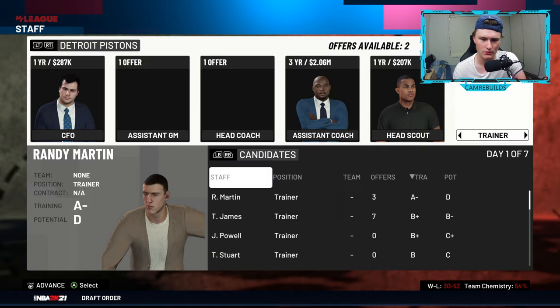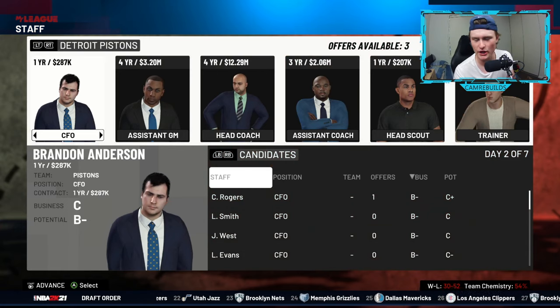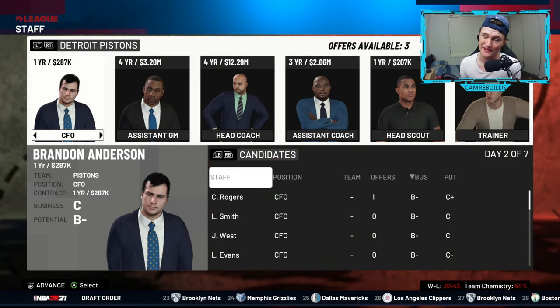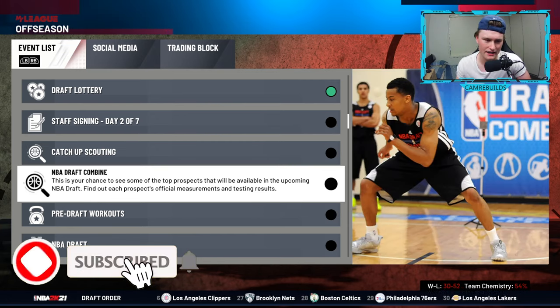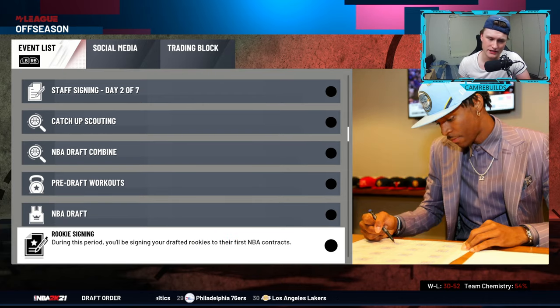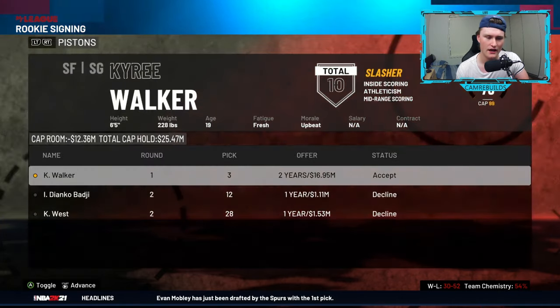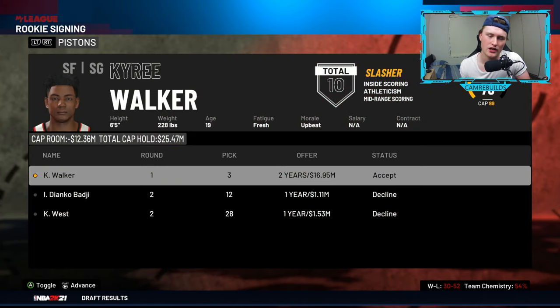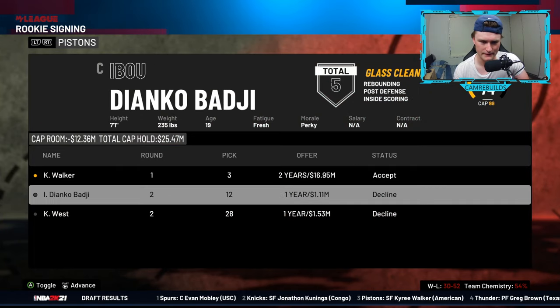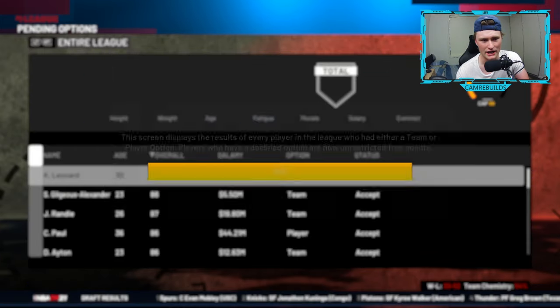Offer them money and sign who you would like. Those are the only three staff positions that really matter. Then you can sim over catch-up scouting, draft combine, and pre-draft workouts. If you don't have a good first-round draft pick, just sim over the draft and go straight to rookie signings to see who your team automatically drafted. We picked up Kyrie Walker with our third overall pick. Team player options — you can see who you want to bring back and who decides to come back if they have a player option.